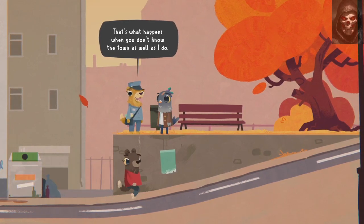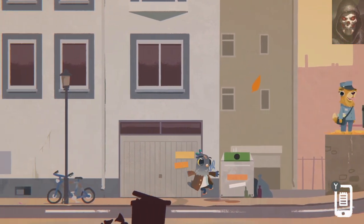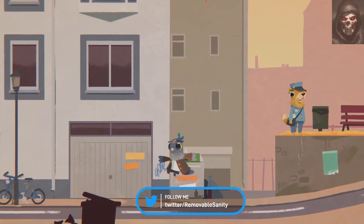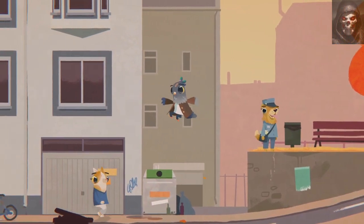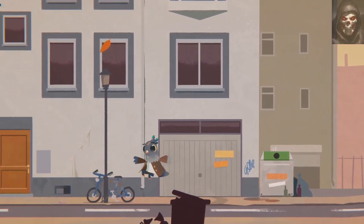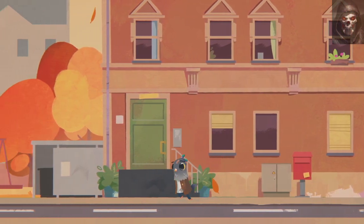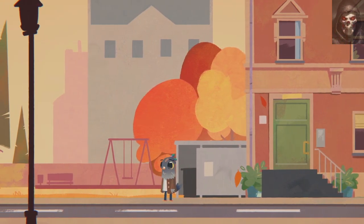So what is Fall of Porcupine? Fall of Porcupine is a narrative eccentric 2D side scroller with some light platforming elements. The premise is you take control of Finley and see the work and daily life of an unhealthy healthcare system, experience the exciting story of Finley and his friends in a lovingly illustrated world, and uncover the darkest secrets of Porcupine and its residents.